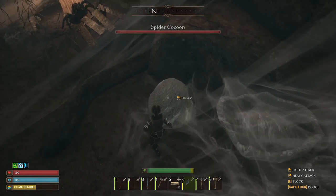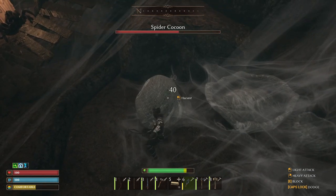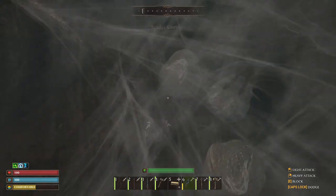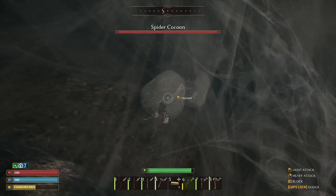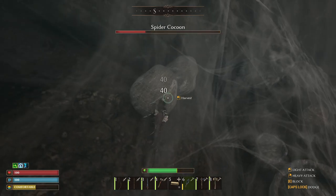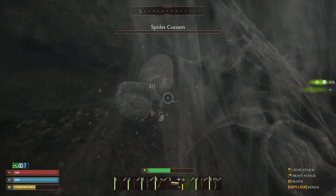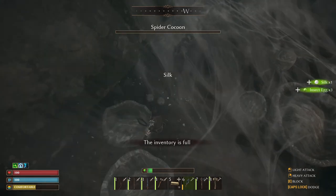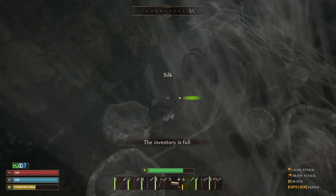As soon as we're done with this we're going to see if we can make the bee armor, which is over with Drastana, because that's the armor we're really going to need to survive in the swamps. I'm going to finish this up and find out exactly how much I got - my inventory is full.